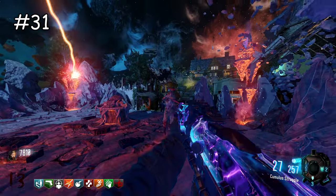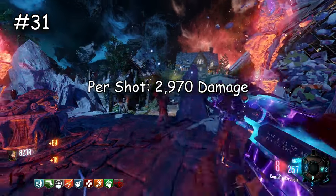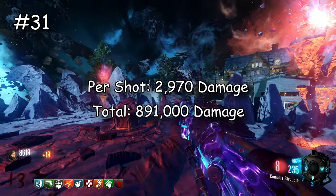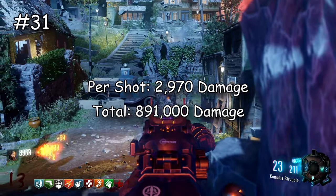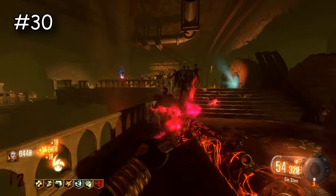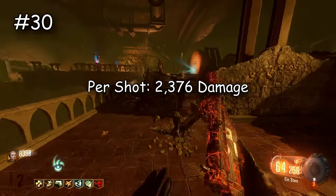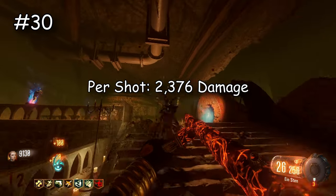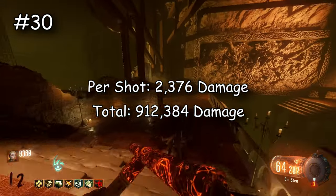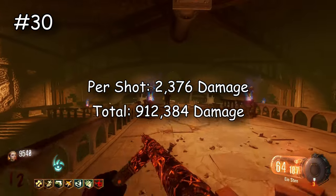Now we have the Shieva — I know some people are going to get angry, but surprisingly it does a lot more damage than you really expect. It does 2,970 damage per shot and 891,000 damage in total, which is really solid for the Shieva. But it's so hard to use because it's a semi-auto assault rifle so you're only shooting one at a time. Now the Bootlegger — I thought it might be lower because it doesn't feel strong at all, but it does 2,376 damage per shot and does 912,384 damage total.